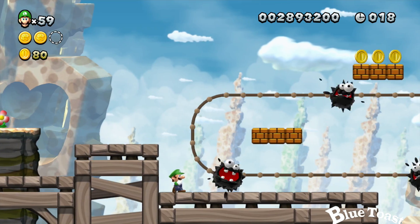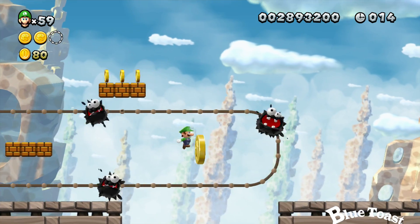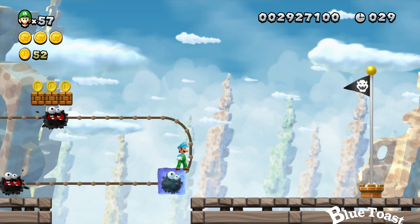The third star coin — this is Daniel's way. He's trying to do it the hard way. He's gotta just jump, and he didn't make it. The easier way to do this is to freeze a fuzzy, just ride along, and smooth sailing throughout.